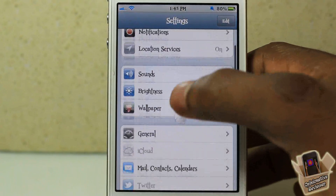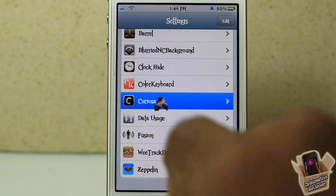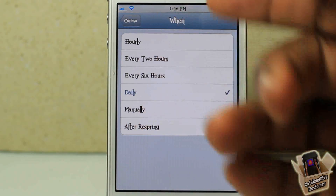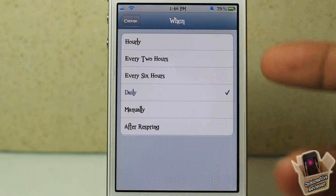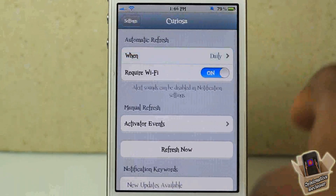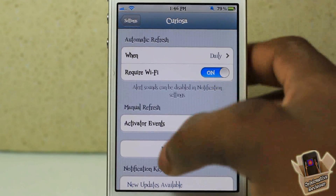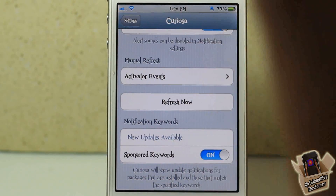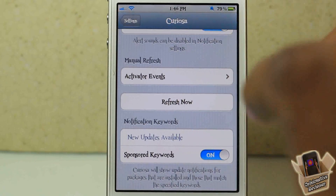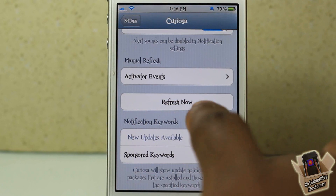There are a couple of things inside Settings you can configure inside the Settings app. You just go inside the Settings app and scroll down until you see Curiosa right here. You can set it for daily, every six hours, every two hours, hourly, manually, or every time you respring. You can also set it to only check when on Wi-Fi.